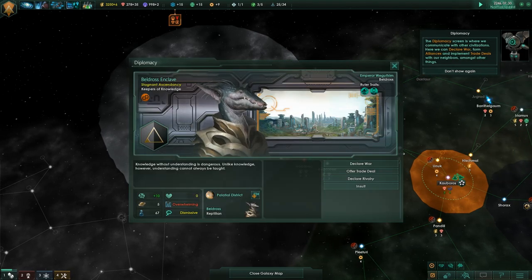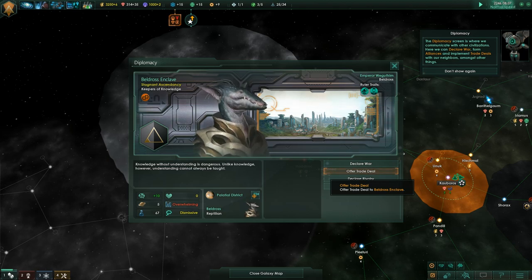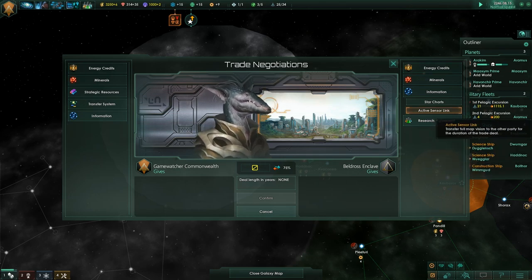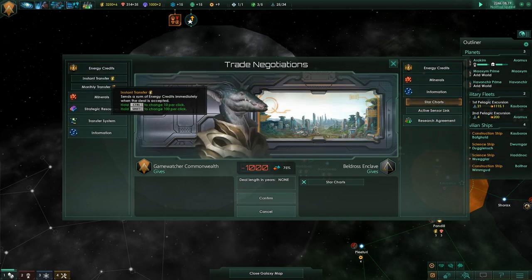The next feature is fallen empires, which are used more in the new content than ever before. The biggest addition is the new War in Heaven event — a galaxy-wide event that takes place when two fallen empires go to war with each other, essentially dragging the rest of the galaxy into the conflict.